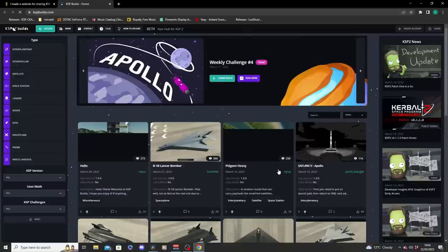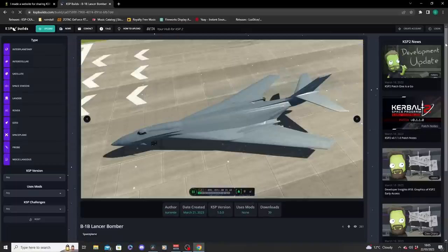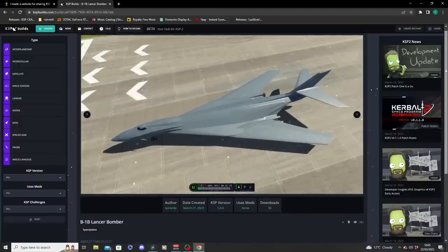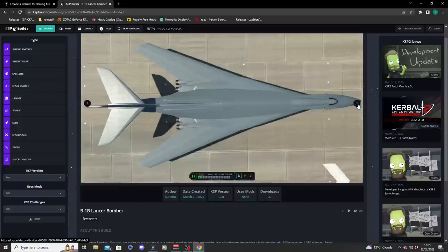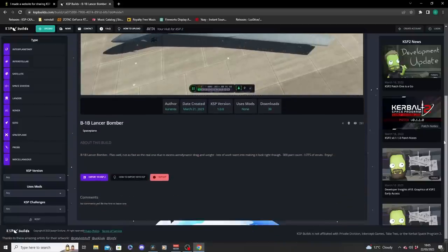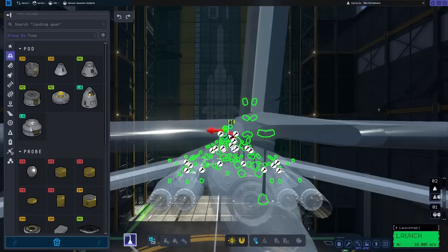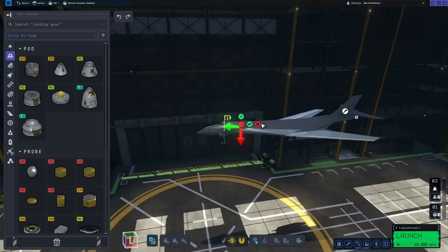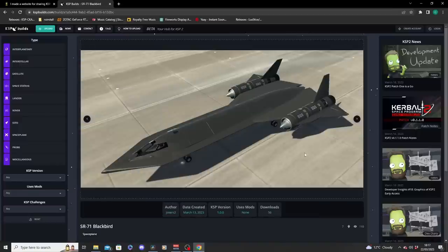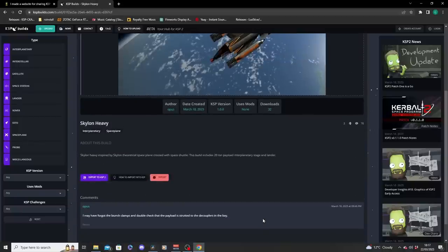Not a mod, but fitting to include: KSP Builds is a site for sharing builds made in KSP2. One really nice feature is how you download and import craft — using the clipboard copy feature, when you find a craft you like, you select 'Export Craft to KSP2' and rather than downloading files, it copies the craft info which you can paste straight into the VAB with Ctrl+V. No chance of downloading malware — just a straight copy-paste. The website does a good job of replicating KSP2's visual style, you can find the latest dev team updates on the sidebar, and of course you can upload craft too.